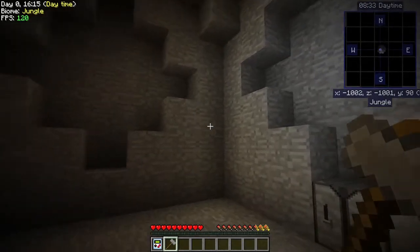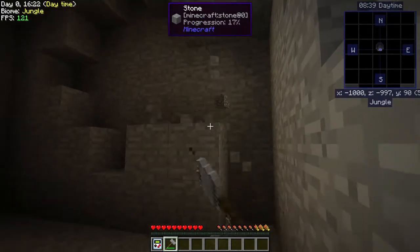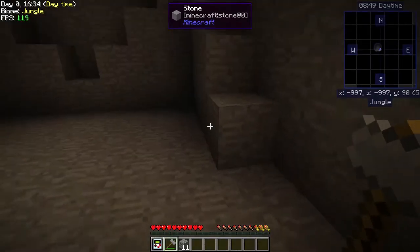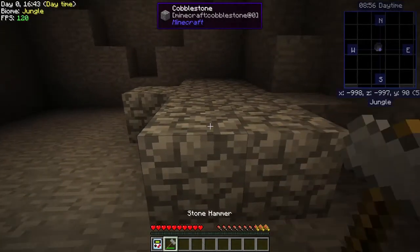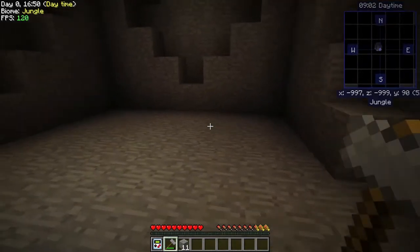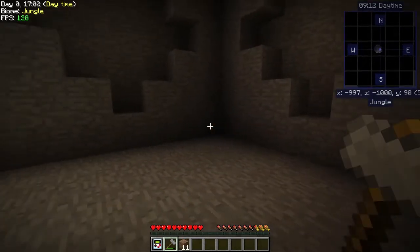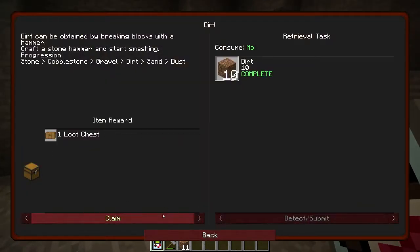Let's just pick a corner and start smashing - we need 10 blocks. We now have it. Also there is an excavator - that saves tons of time. I'm gonna do that. Awesome, there we go, now it updated. We're gonna get another loot chest!